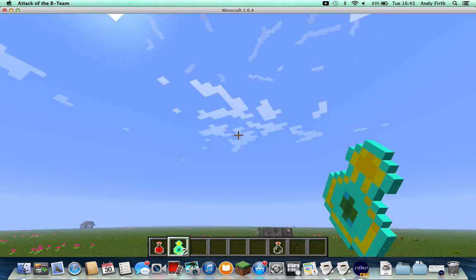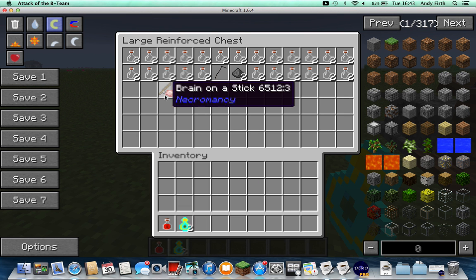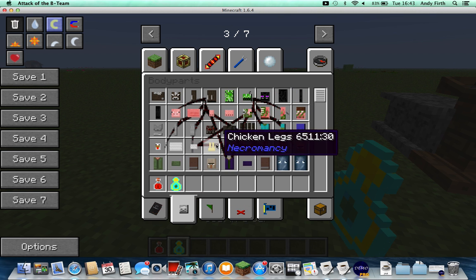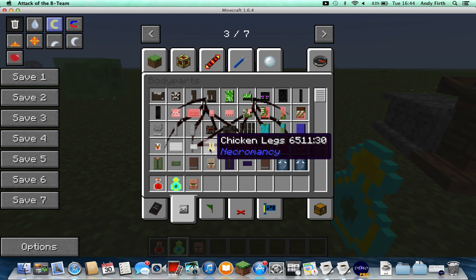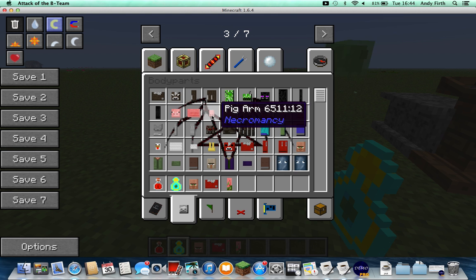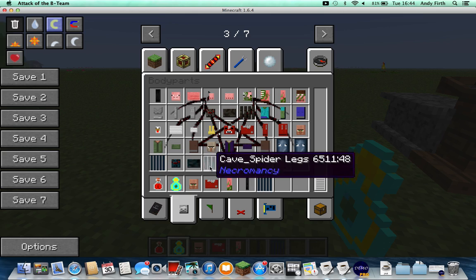I've got a soul in a jar. I've done everything I need to do for now. You may be thinking, why is there a brain on a stick? I'll show you that later. So now I need to select my body parts. I'm going to have a villager head, I think — would look kind of cool. A mooshroom torso. A pig zombie arm, apparently. And an enderman arm. And then for the legs, I'm going to have... actually, squid legs, which is basically tentacles.